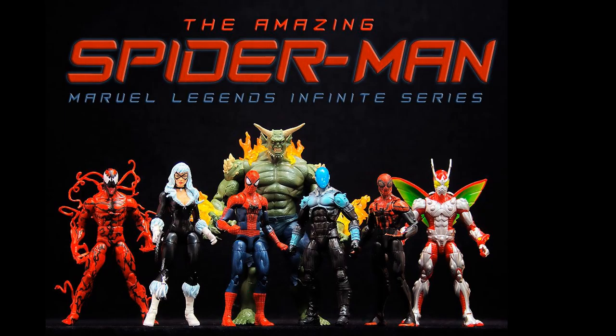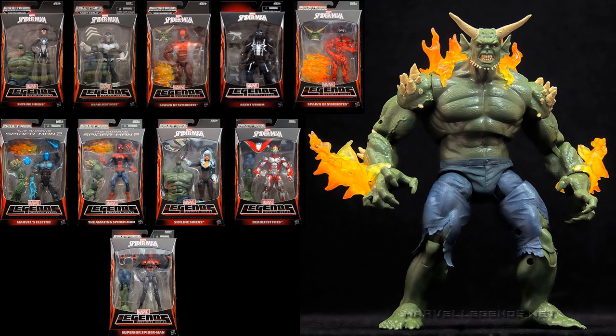The rest of the Amazing Spider-Man wave is comic based, but there's your Ultimate Green Goblin build-a-figure. Several figures actually come with the same build-a-figure piece, like the Skyline Sirens which was Black Cat and Anya, the Deadliest Foes which was Boomerang and Ultimate Beetle, and the Spawn of Symbiotes which was Toxin and Carnage. You also notice a Walgreens exclusive Agent Venom figure here — this was actually part of this wave as well, even though you don't see the build-a-figure at the very top of the package. The back of the package had all the same characters listed.